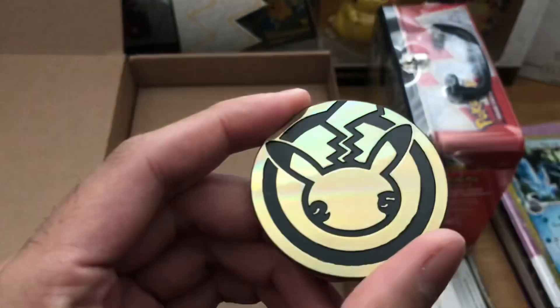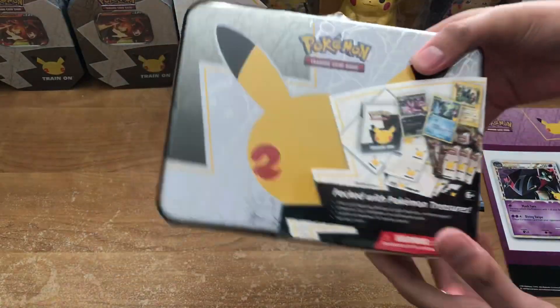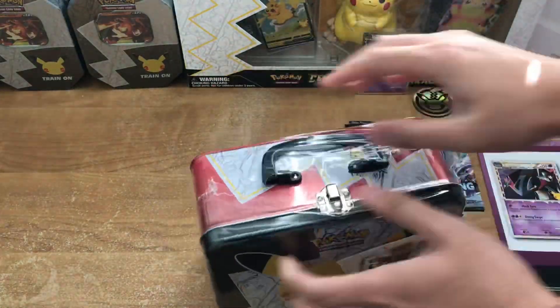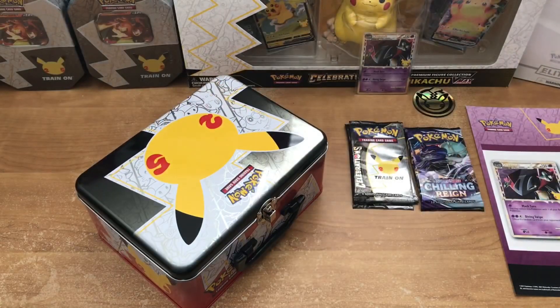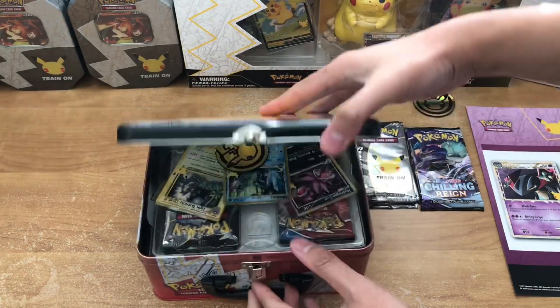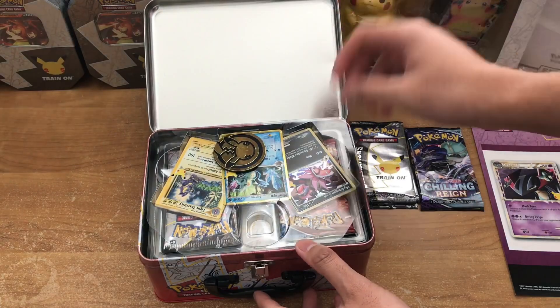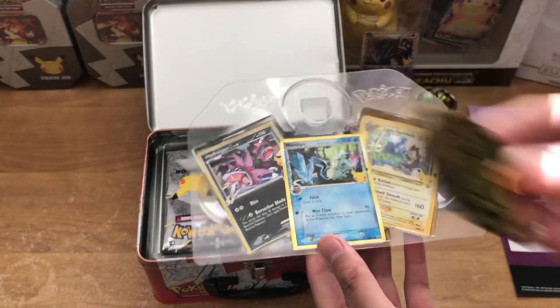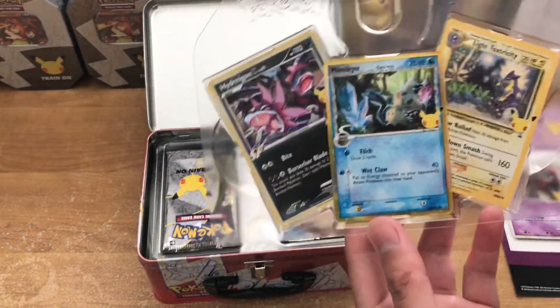We also have a Pikachu coin — a rather large one. And there's something else in this other corner... actually, that's it. This is the Amazon Prime collection box. Alright, so first up I'm going to go ahead and open this really quick. Here we have the Pikachu coin and the three promo cards.